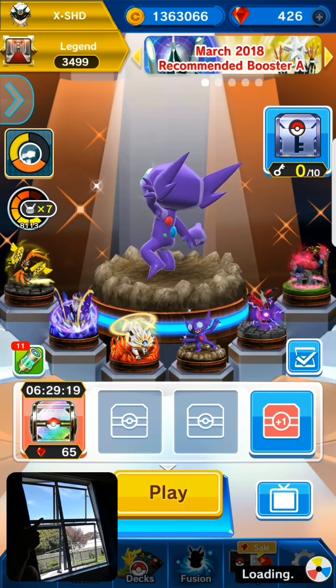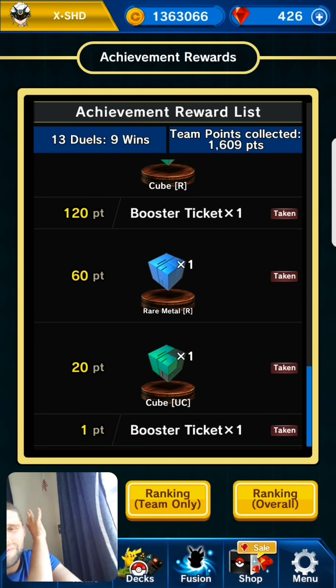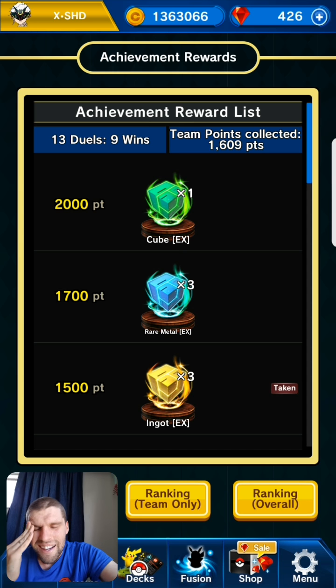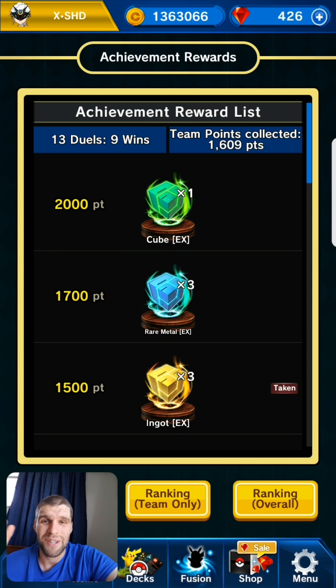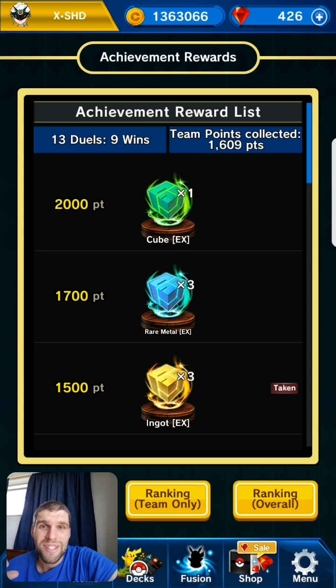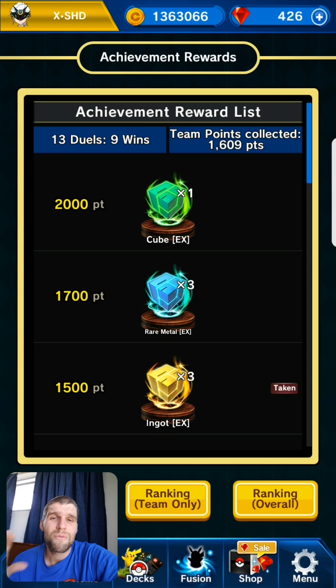I'm in this room because we're changing the curtains — just put these new blue ones up, and I'm just adjusting these because my wife didn't put them up right. Anyway, as I was saying, I've just been busy. And that 400 points that I missed out on the other day cost me getting my EX cube. And I was like, oh, it's going to have to end up costing me gems to get it.